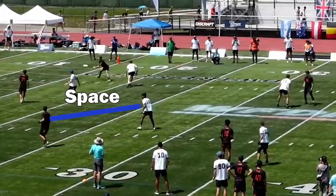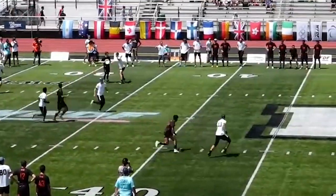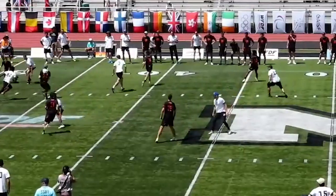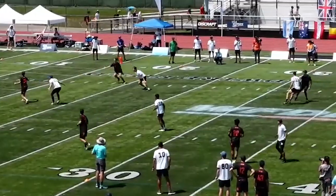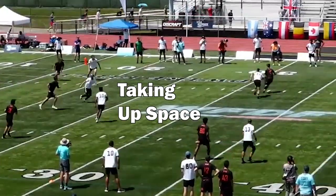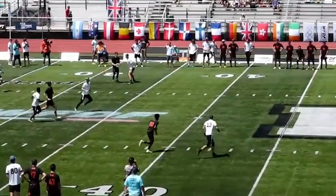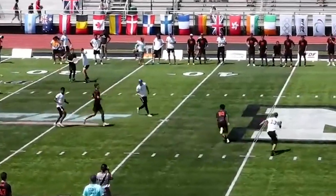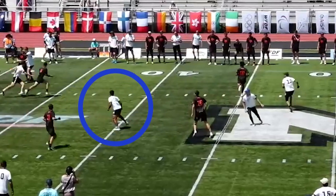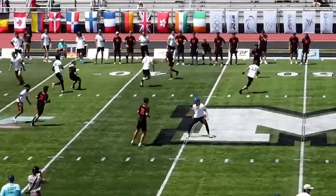In our next offensive possession, Pony uses the offside handler defender to sneak into the middle of the field and try to disrupt some throwing windows. On the flat side of the field, the most common place to attack is upfield and through the middle, and defenses trust that the mark will take away anything down the line and encourage throws to that middle of the field. Again, this poacher leaves a free dump back to the middle, but they have disrupted the offensive flow successfully and caused our offense to switch the field and take another look.